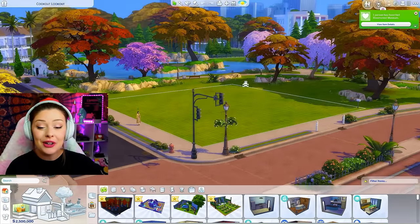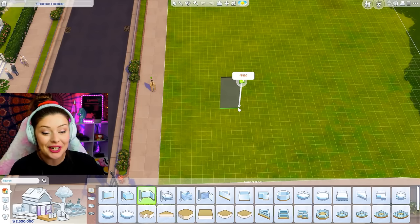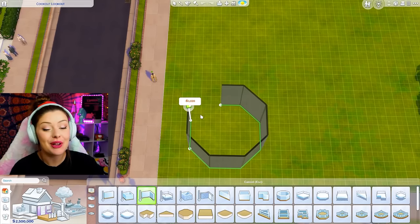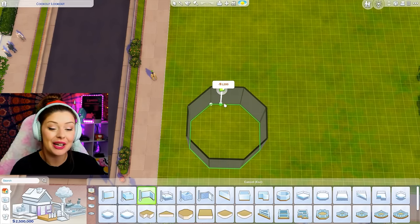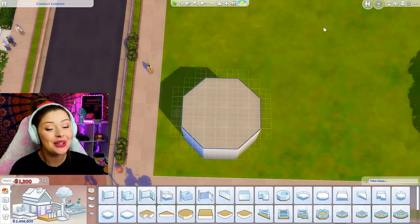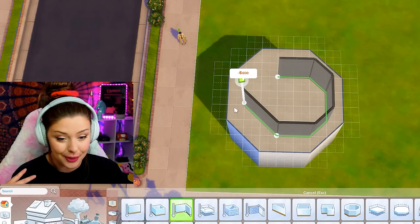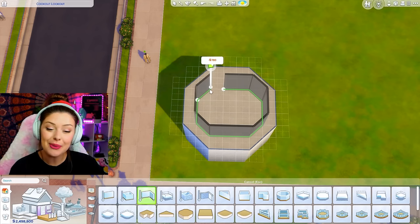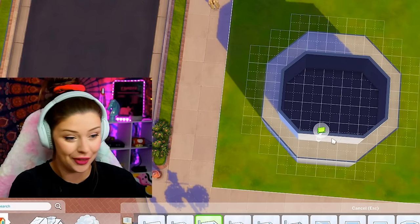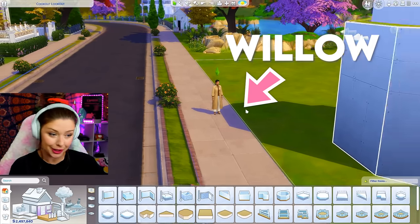Let's build this 2.5 million dollar community lot today. The lot we're going to be building is going to be a theater — it's going to be a really cool community lot. You guys may know if you've been following this series that I just got back from New York not too long ago, and while I was there I was lucky enough to go to a theater. So we're going to bring some inspiration from that today. It's going to be owned by Willow Vine.